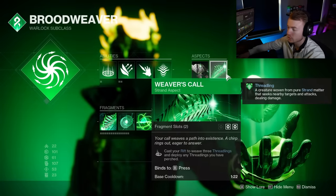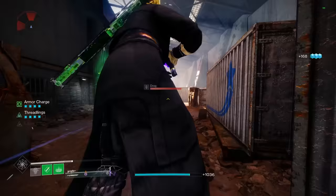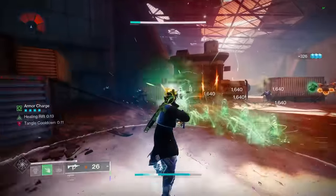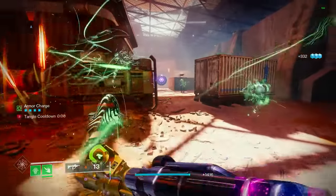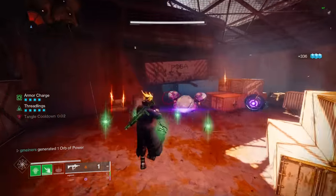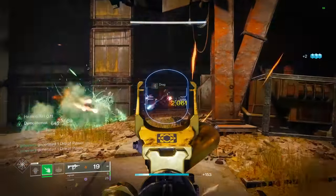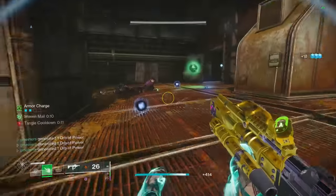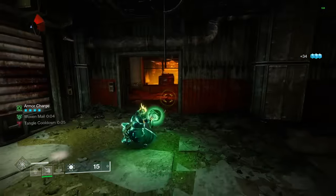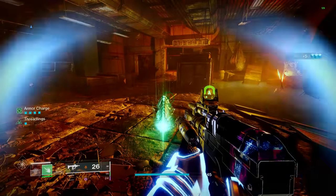We are also running Weaver's Call. Anytime we place our Rift down, it automatically sends out three Threadlings. More importantly, when we cast a Rift, any Threadlings that are Perched are instantly sent out to target enemies. The only other way to get Threadlings to attack is to deal damage with weapons. So if we store up five Threadlings, rather than sending them out one at a time, we can activate our Rift to send all five plus get three more instantly — and throwing a Grenade on top gets us up to 11 very quickly.